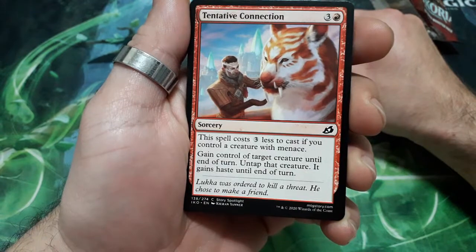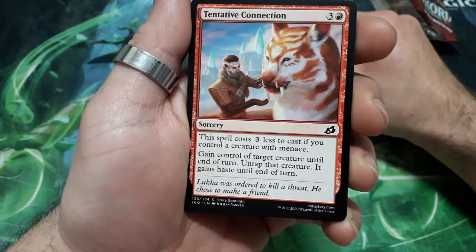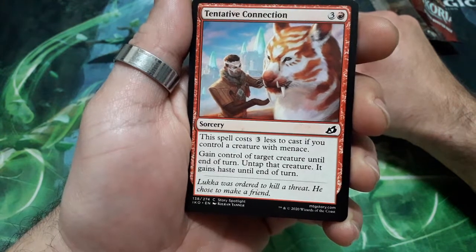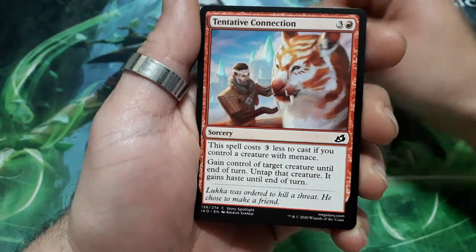Tentative Connection, four drops. This spell costs three less to cast if you control a creature with menace. Gain control of target creature until end of turn. Untap that creature — it has haste until end of turn.